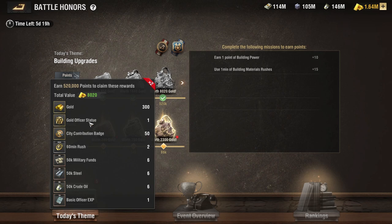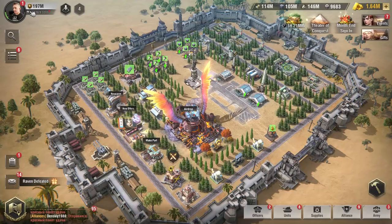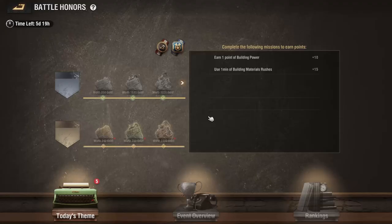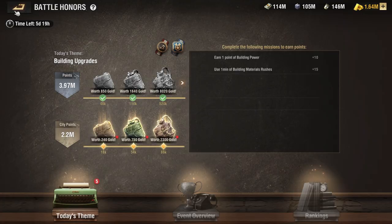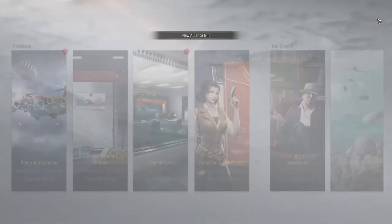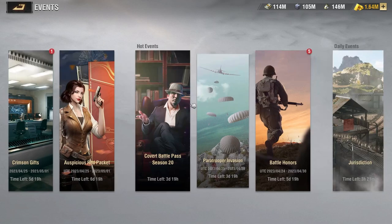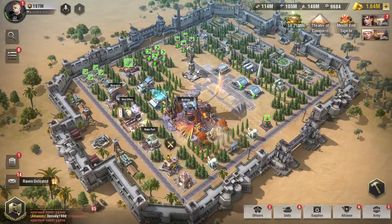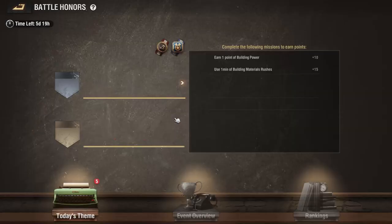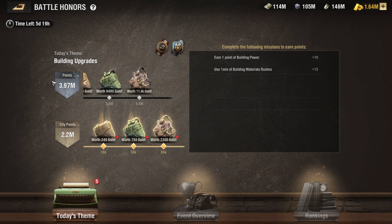Compared to Resource Collection there are actually fewer tips for building upgrades because it's a simple matter of basic math and resource management. To achieve maximum success — just like I said for Resource Collection — there are things you really should not be doing during the building upgrades event: you should not be using coupons, you should not be upgrading tech research, and you should be doing only what's necessary to complete the event to its maximum potential. If you're a free-to-play player struggling to complete the events, consider doing only Battle Honors and skipping Daily Arms. It is completely feasible as a free-to-play player to consistently complete Battle Honors to the fullest extent every time — which is twice per month — if you're saving resources properly.